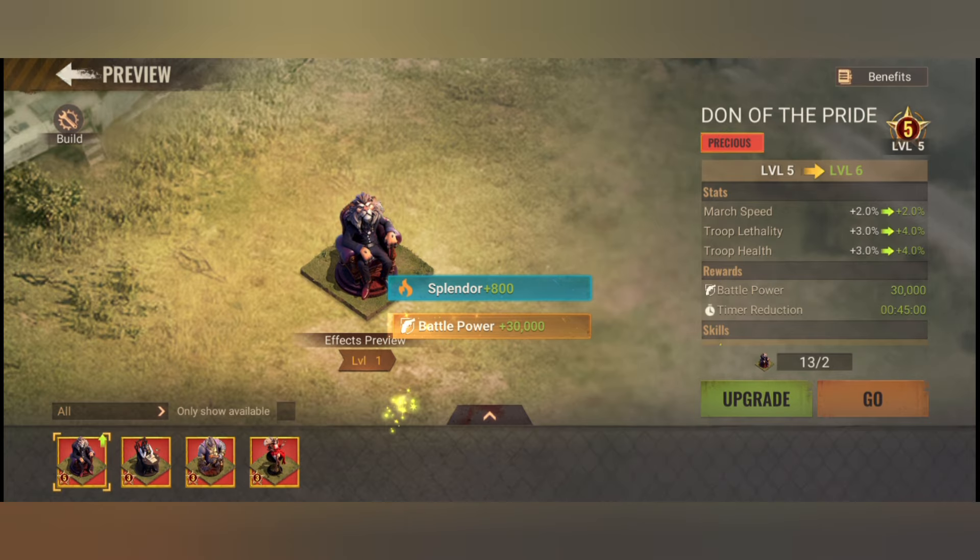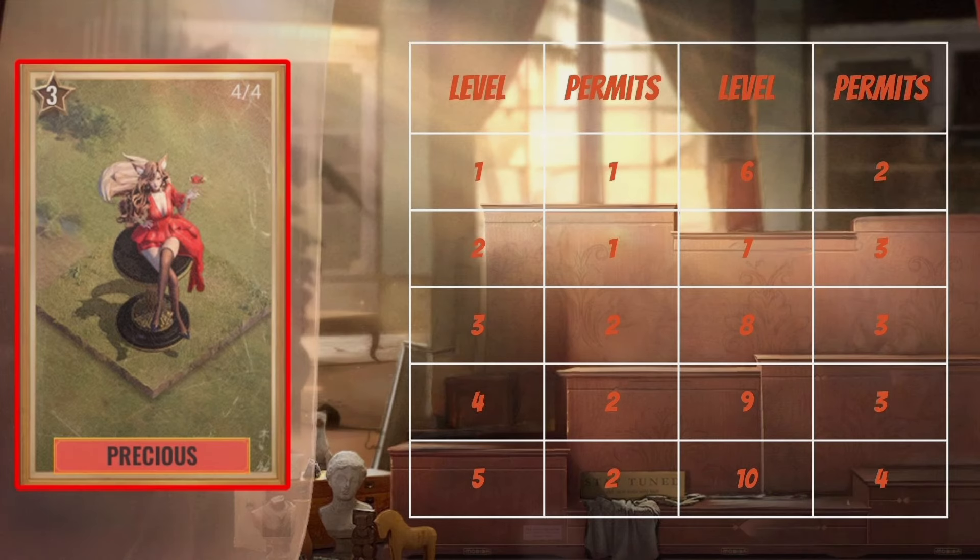Now it's time to upgrade the individual statues. I'll use the Dawn of the Pride statue as an example — the costs per level are the same for all four statues. I've summarized the upgrade costs per level in a table. In total, you need 23 permits for each statue to get it to the maximum level of 10.